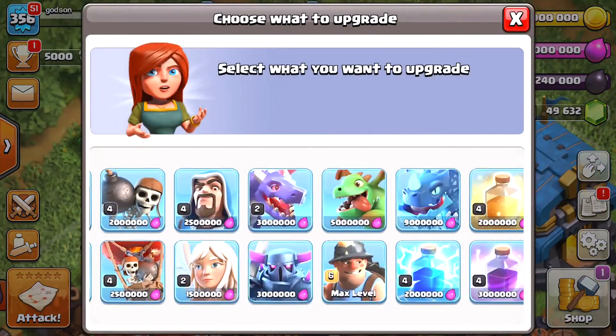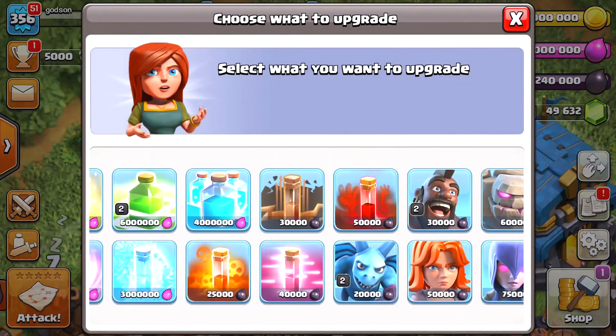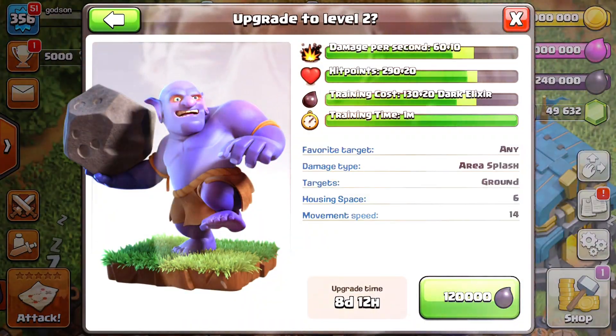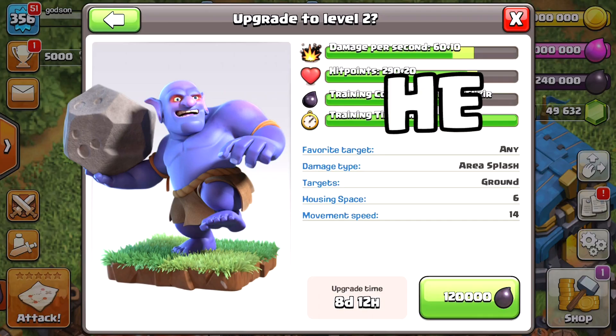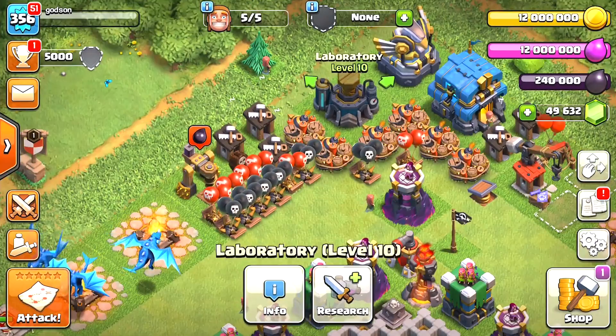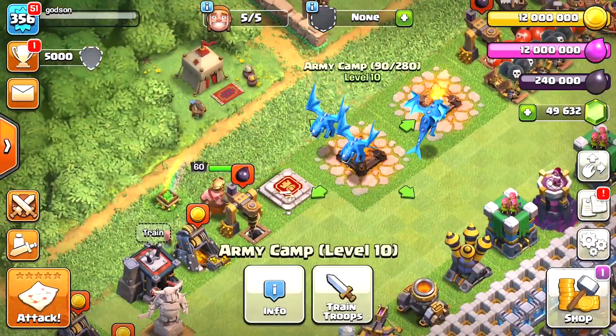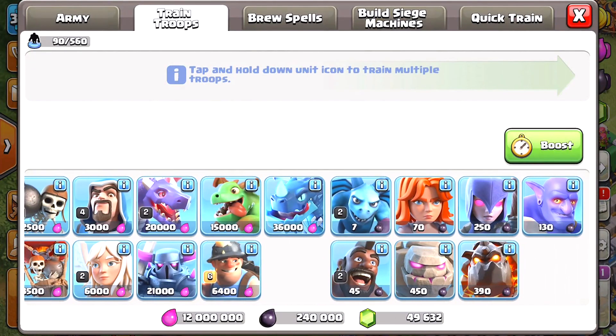Which character has the new skin? Let's find out - it is the Bowler! That's right, this guy throws rocks. Enough said. What we're gonna try and do is upgrade this guy so we can see what he looks like. These dragons are gonna have to go.